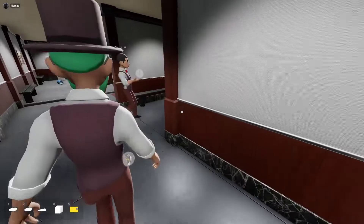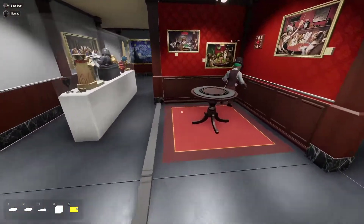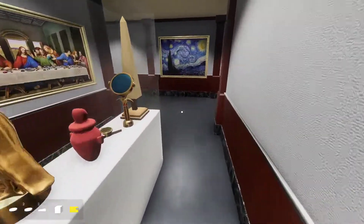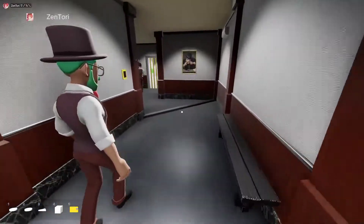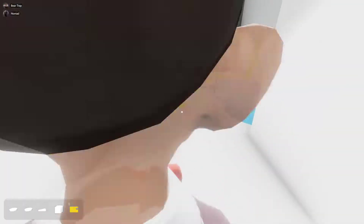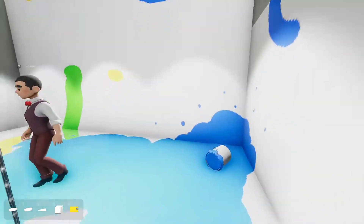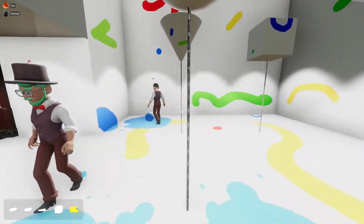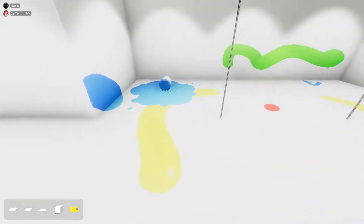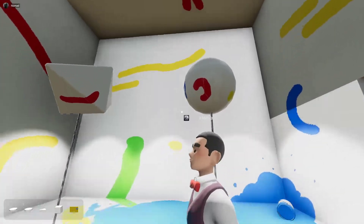Hey, I'm the one with the weapon. Do you even know how to use that thing? Welcome to Nomad's room. It's a pretty big room. Pretty cool — there's your eyeball. The eyeball, these are your chips.